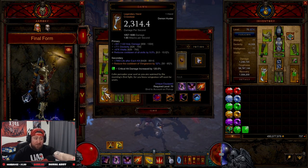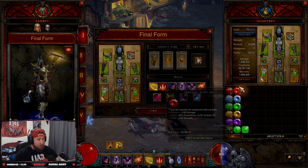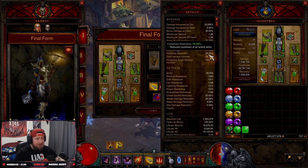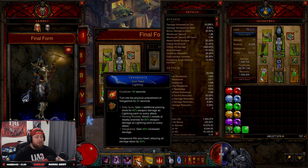You have to have Dawn in this build. I only have 52% reduced cooldown — you want this to be 65%. I got a really bad roll, so hopefully we can find another one. But if you have max Vengeance cooldown reduction here at 65%, you only need at least 38% cooldown reduction elsewhere, and with a max Dawn you have permanent uptime on Vengeance.